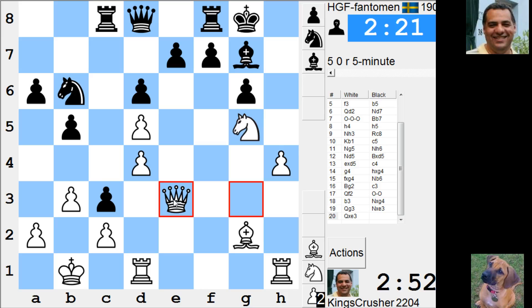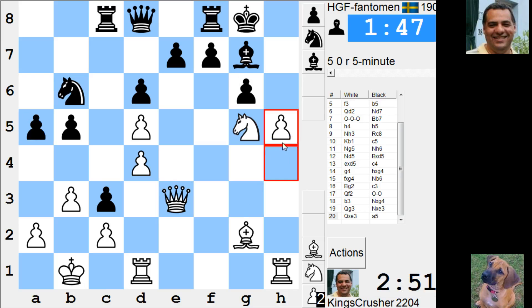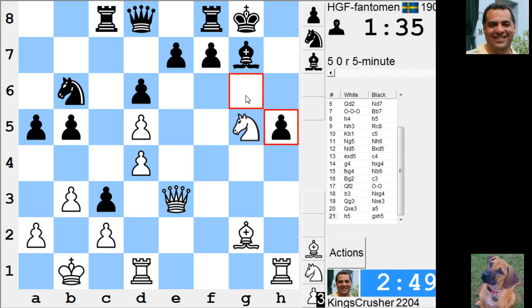Does he play knight c4 immediately? I don't think he's going to be dangerous after h5. Knight c4 seems to be the scariest choice here for black — basically takes, takes, king a1, maybe. It's always going to be dangerous — this b-file and this bishop looking down the diagonal. Is he going to play it? Such a pain if he does. Okay, he didn't. So I might be getting a critical tempo here. His king is a sitting target, and so is mine. I'm hopeful this h1 attack is quick.